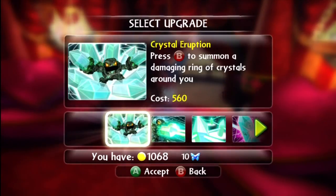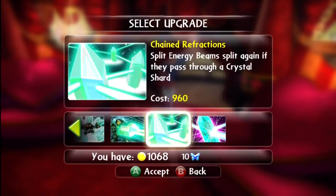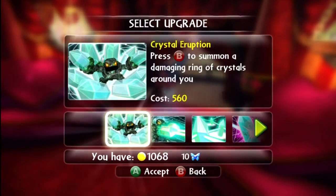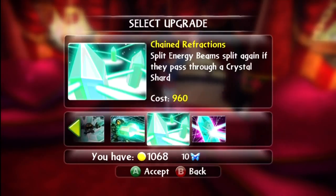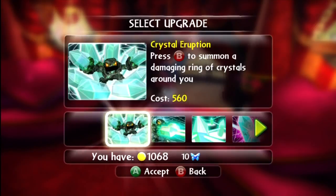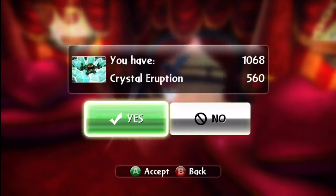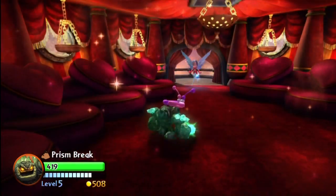We're going to bring in Prison Break and see how we can spend our 1,000 gold coins, see what we can get for it. It looks like we could either get the Crystal Eruption, which looks very cool, or one of these other upgrades. I don't use the crystals a lot as beams, so I'm not that interested in those two — but this one, on the other hand, looks very cool. I'm going to go ahead and purchase this.